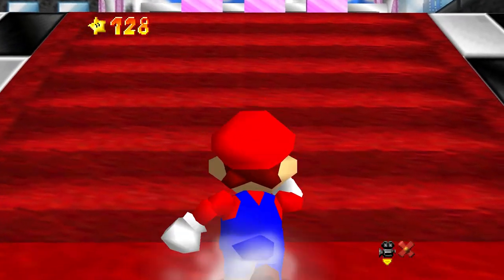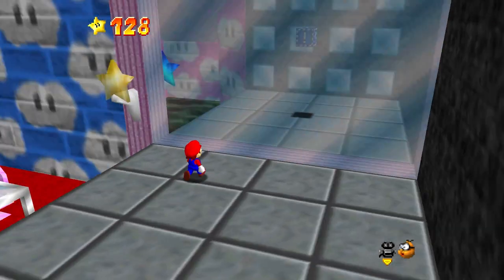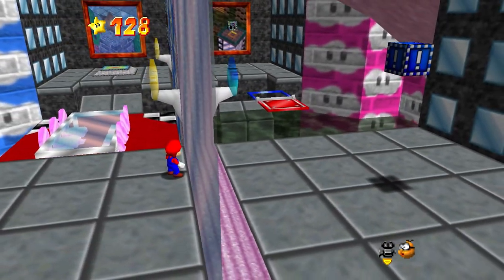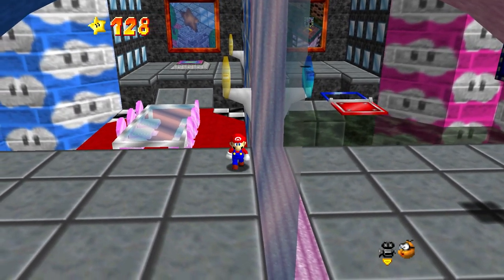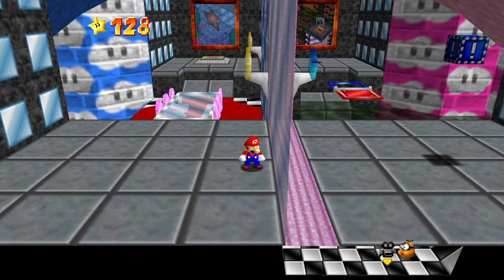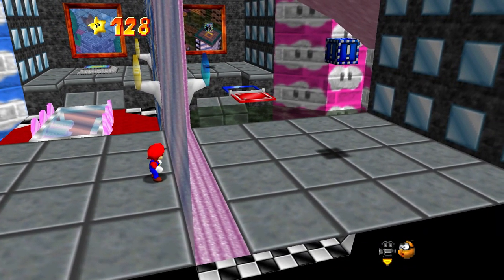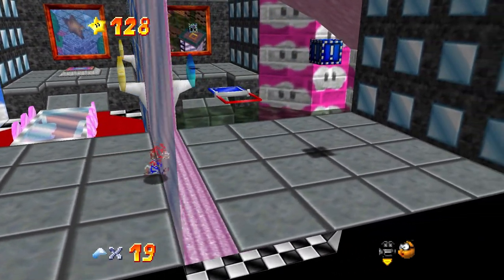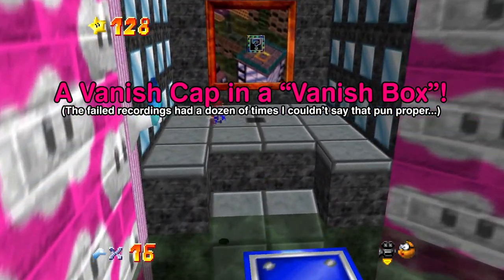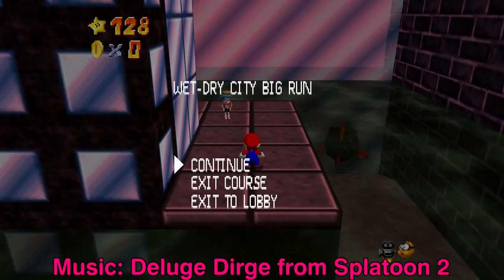Now we're going to head over here. This is where Wet Dry City was, but I did figure out something. You see this mirror here? It's not really one, and there's another course over there — yes, it is a course. Look at that block. Without a doubt, given the gray blocks... Take a good look at that Vanish Cap block — see where it is? There's one there too; it's invisible. So we're on the other side, and it's time for a special stage: Wet Dry City Big Run.